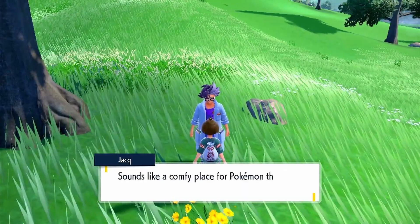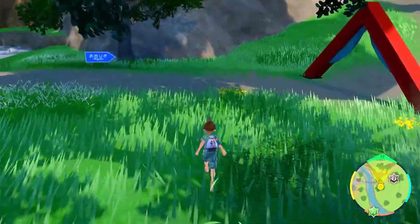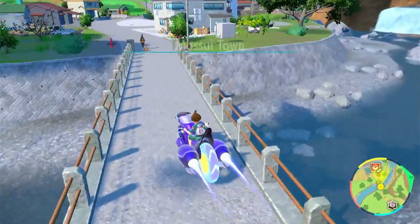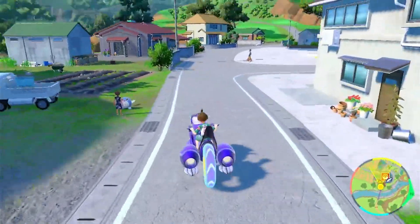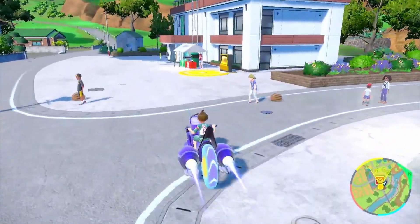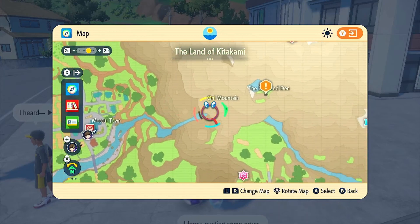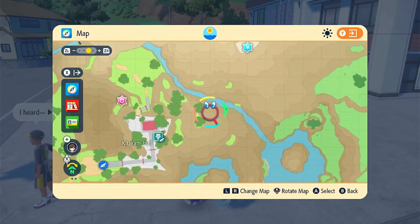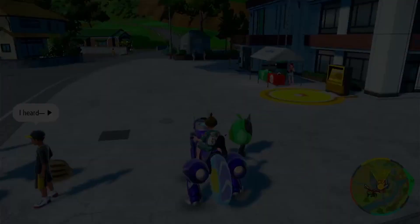We currently have 106 Pokemon that can be found in the Land of Kitakami. Apparently once we get to 110 Pokemon, someone gives us a razor fang — so yay, we'll have to go do that. But first we need to go back to Oni Mountain. Let's go do Ogre Oustin!